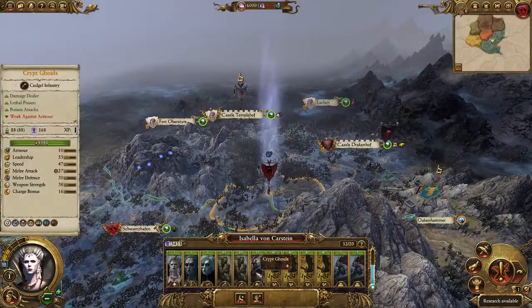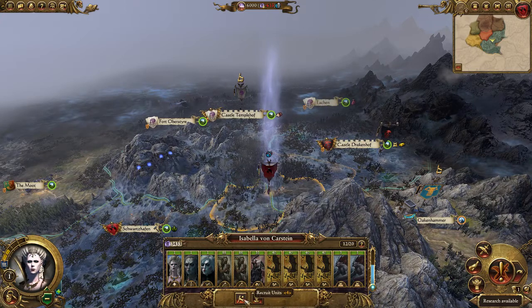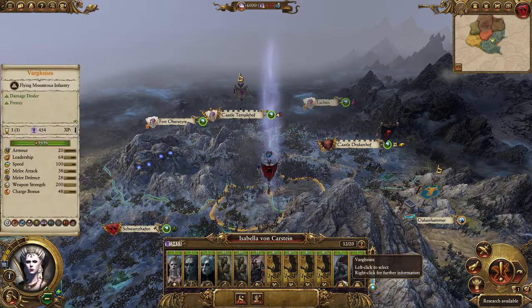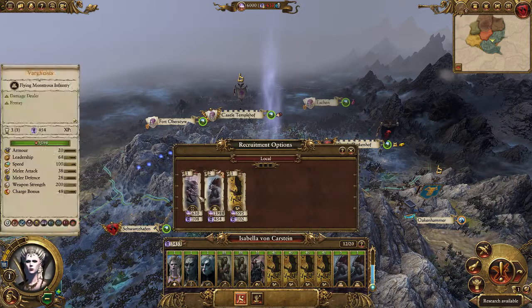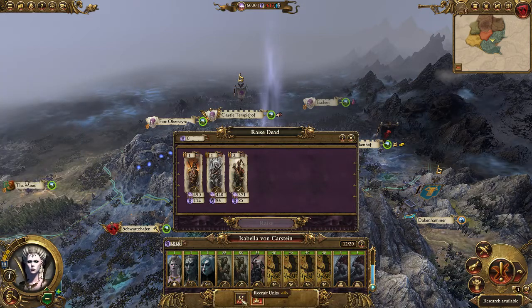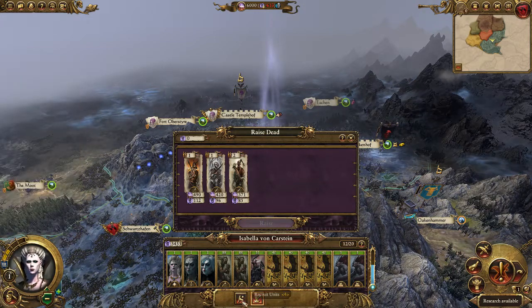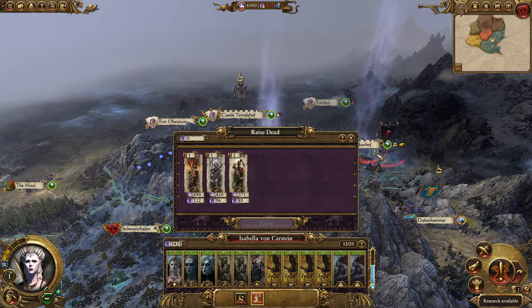But I went on the internet and chatted with some people, and they said no, you're doing it all wrong — be super aggressive, you need those Vargeists, they kick butt. So the plan here is to blow all of our money raising and recruiting, and I can also raise next turn right before I make the push on to Drakenhof.